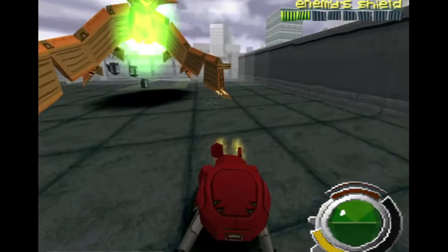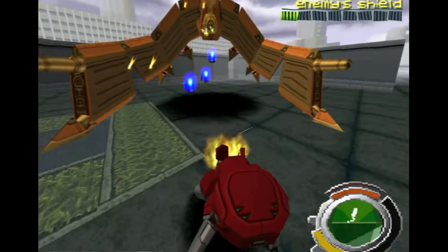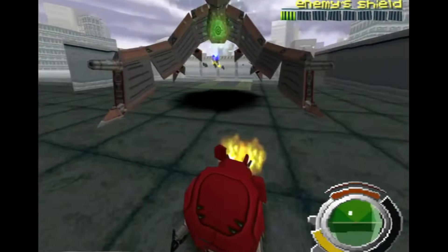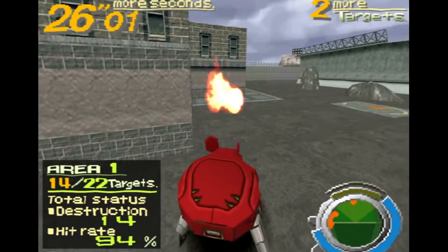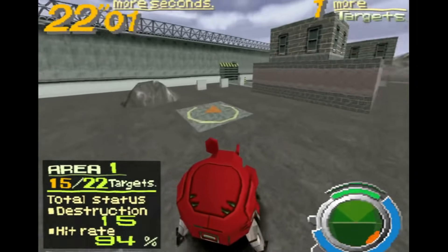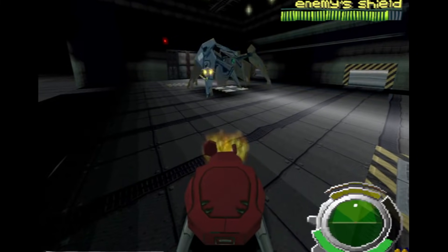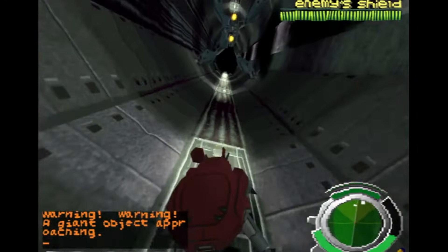Your duties see you suiting up inside a spider-like tank and visiting various locations within the city to ultimately stop their violent activities. This tank takes combat to an entirely different level, with it having the ability to walk on any surface. Naturally, it possesses a bunch of weapons as well, such as a standard gun, as well as rockets and grenades that can bring down enemies in a flash.